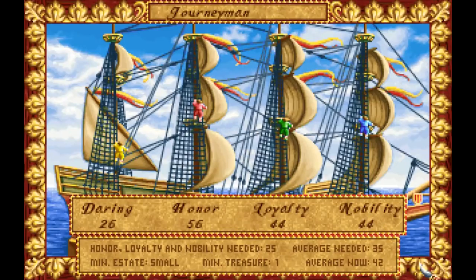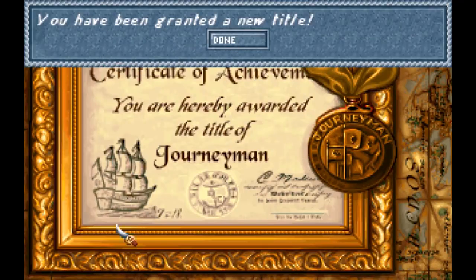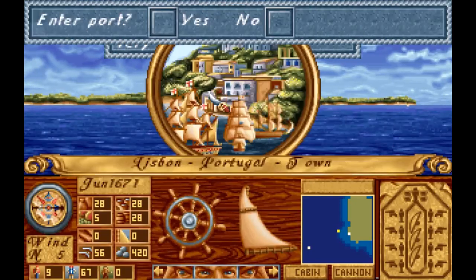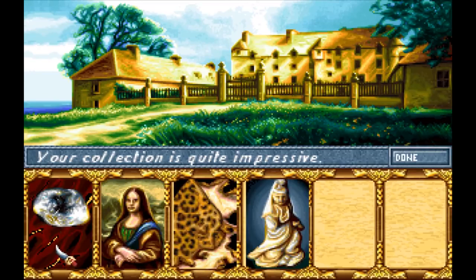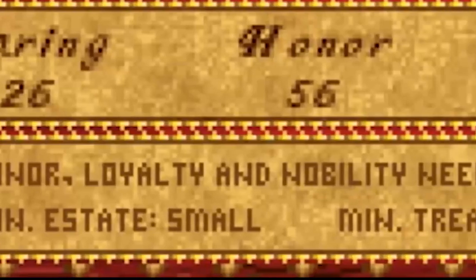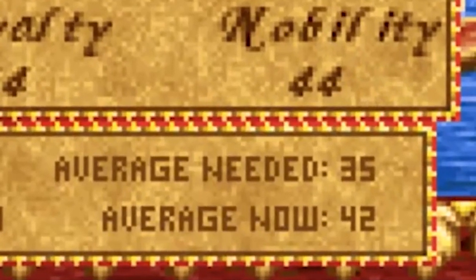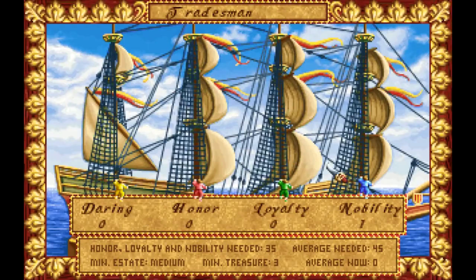Alongside requiring high sailor stats and an estate made of solid gold to rank up, you also need treasures, which you can find completely randomly around the world. I bought them whenever I saw them, knowing that they would be useful at some point. These are my treasures that I got — yep, that's the Mona Lisa. To rank up, your honor, loyalty, and nobility have to be at a certain height, and your overall average has to be a certain amount. When you rank up, it all resets to zero — you have to build them all back up again.